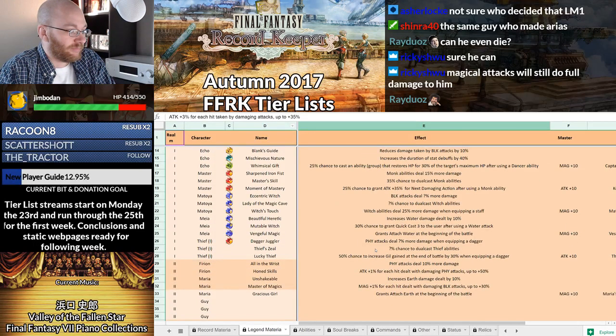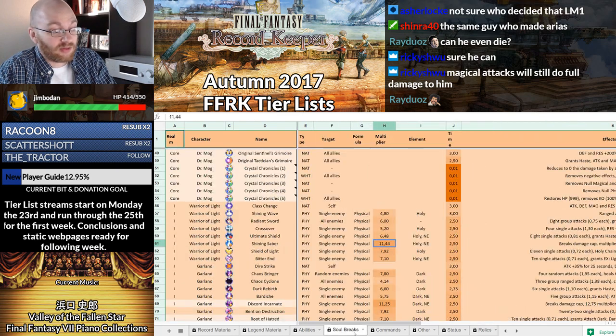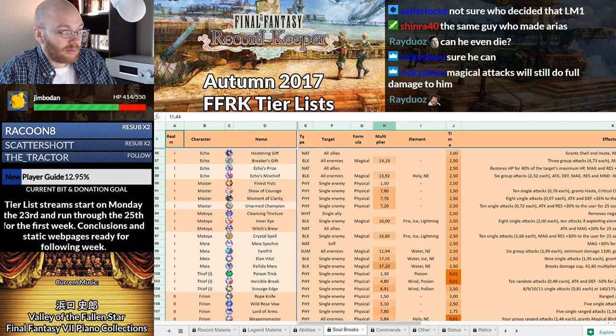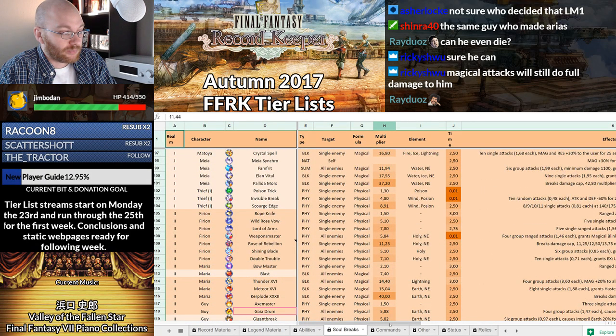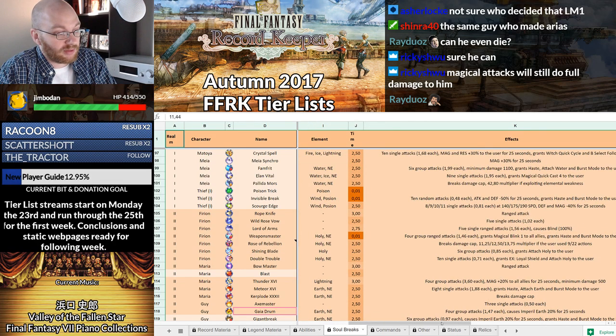Furion is next. Furion is a weird guy, because he is not a knight, and he has no access to holy-damaging abilities. But all of his important soul breaks deal holy damage — his BSB, his OSB, and his USB.